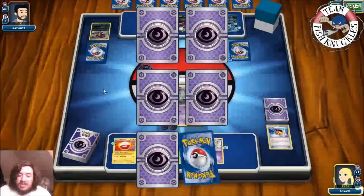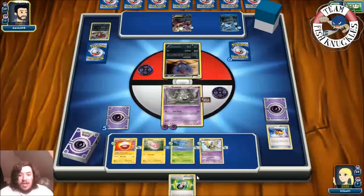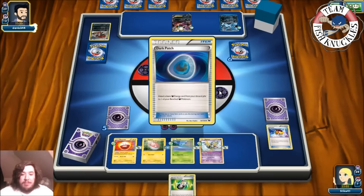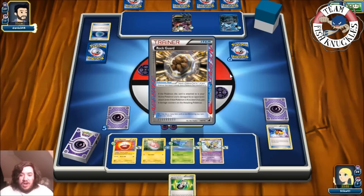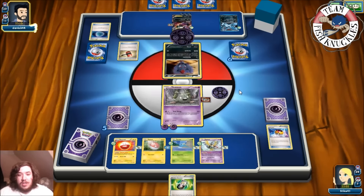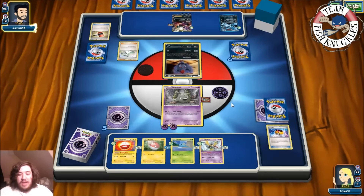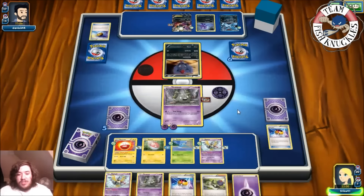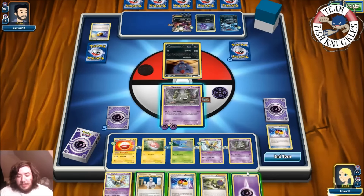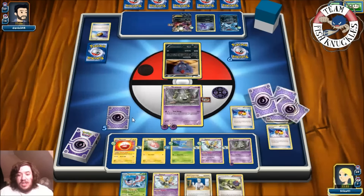We go down to five prize cards. The question is can our opponent take a knockout this turn? They play a Random Receiver, Zoroark comes to the active spot. There are two Dark Patches going to the dark guy, a Rock Guard, and a Crushing Hammer. No switch, no Escape Rope yet — opponent ends, we stay at five prizes. On our turn we get a Psychic Energy, love Ball for another Pokémon, and a Sableye comes to the opponent's hand. We're definitely playing against an unconventional dark deck.